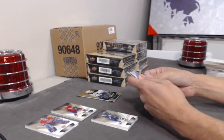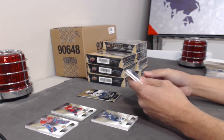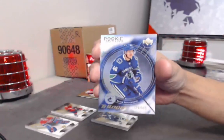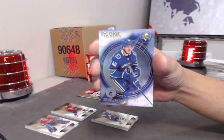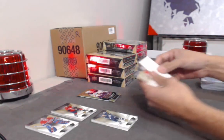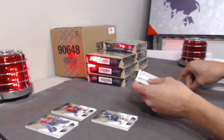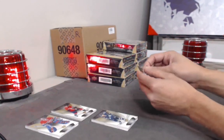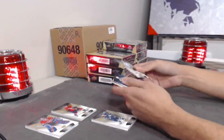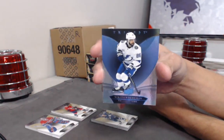Three fatties! Okay — we have a Rookie Premieres Retro of Elias Pettersson, number 2, to 599 only. But hey — hottest guy, hottest rookie. Gotta give a little horn love there. Blue base Nikita Kucherov.